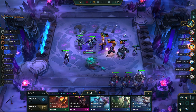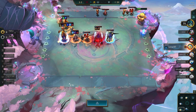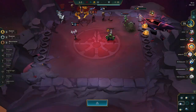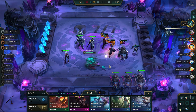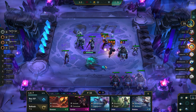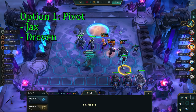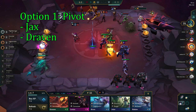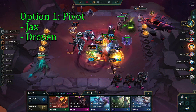Getting contested on this comp is terrible — not only is it close to impossible to hit Yasuo 3-star if you're both going for it, but it is also harder to hit the other 2-stars for this comp. It is no surprise that playing contested is significantly worse than playing uncontested, but it is not impossible to get a top 4. So if you do get contested, you have 2 different options. Option 1 is to pivot. The best pivot for this comp is Frontline Jax or Draven. The earlier you decide to pivot, the better, and both of these comps use similar items and units. I have made guides on both of these comps, so they're in the playlist on your screen right now.